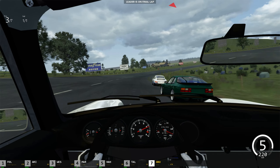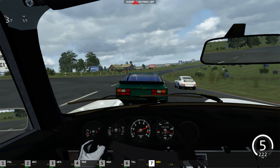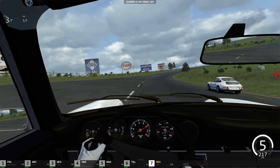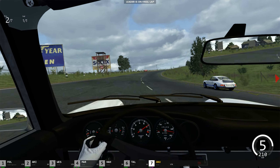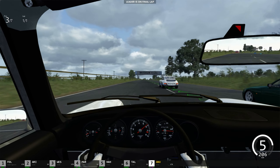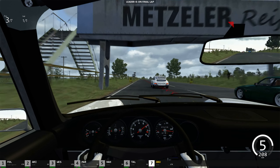We are behind the 944s and we have a Carrera RS 2.7 in front. The RS speed is low but I'm in the slipstream of the 944, so I'll try to overtake him. I almost crashed — breaking the momentum. Be very careful of the 930 turbos because they are really fast.